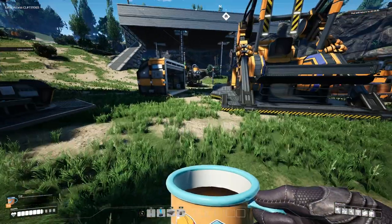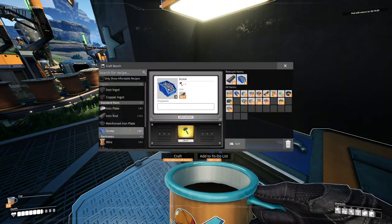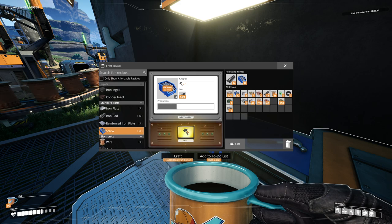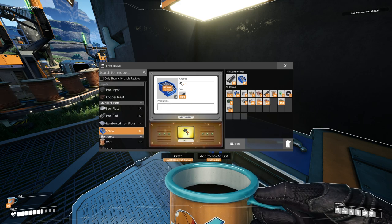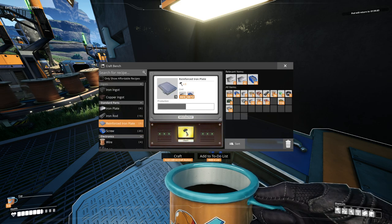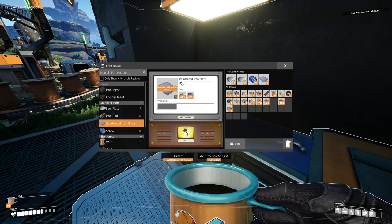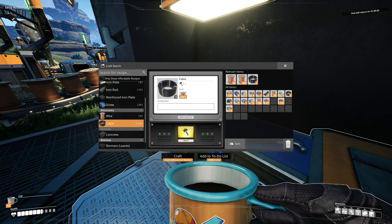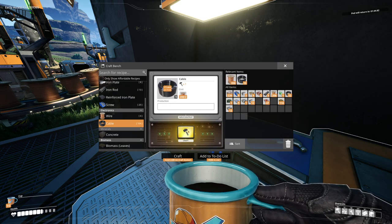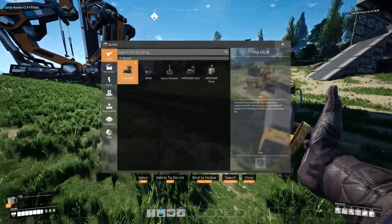For the MAM we need five reinforced plates, so we're gonna have to make more screws — shouldn't be that bad. One, two, three, four, and five. We need some cable too, we'll make a bunch really fast. I'm not sure how many we needed but it never hurts to have extra. Let's go ahead and build our MAM and see what that's about.